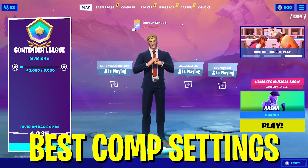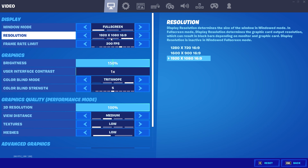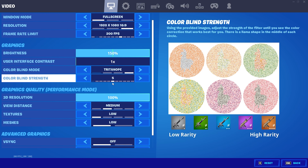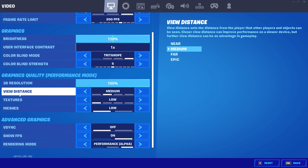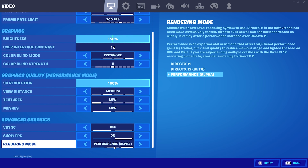For the best Fortnite in-game settings, under the video category type in exactly the resolution your monitor uses, or apply a stretch resolution — I have tutorials on my channel for low-end PCs, laptops, and competitive play. Under the graphics tab, set Tritanopia to 5, as I explained earlier. For view distance, I like medium for comp, but for maximum FPS put it on near. Textures on low, meshes on low, since I use the alpha performance mode, which is still the best mode for the least latency and maximum FPS. I also have a full guide explaining why alpha performance mode is better than DirectX 11 or 12.